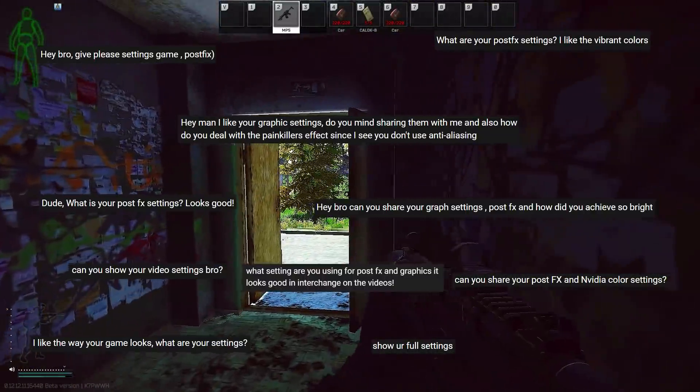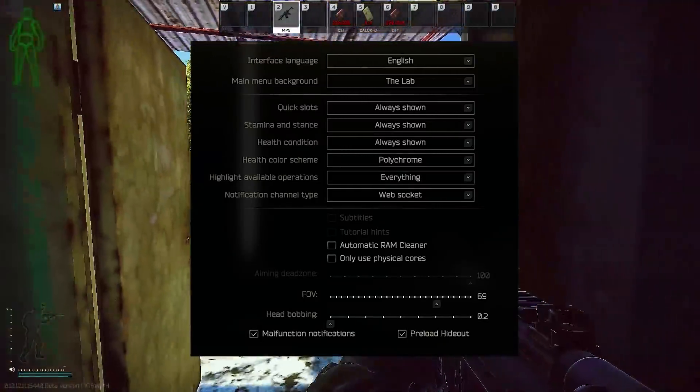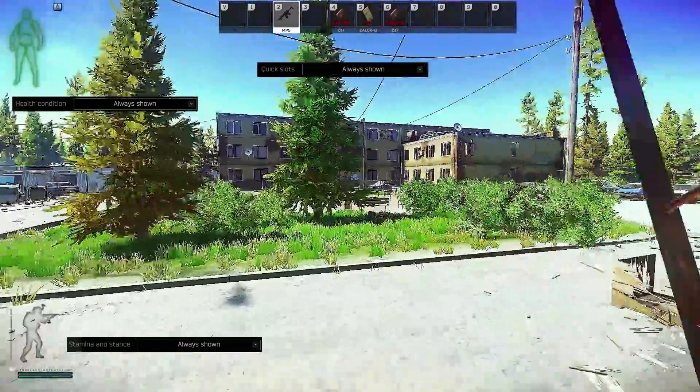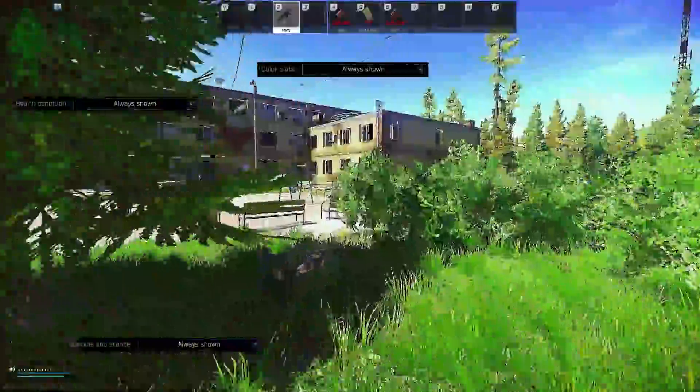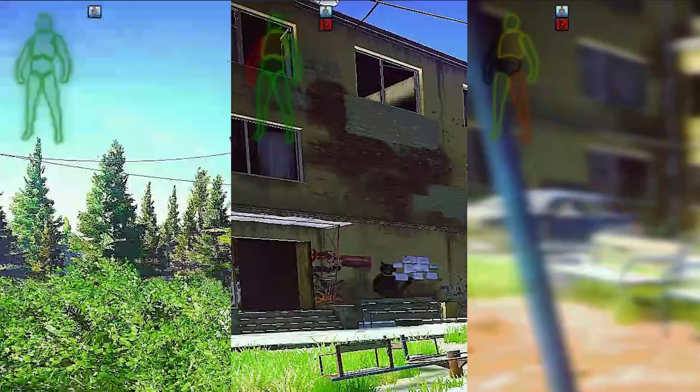A bunch of you guys asked for my settings so let's get right into it. Quick slots, stamina and stance, health condition are always shown so you can get as much information about your PMC as possible all the time. Health color scheme is polychrome because the contrast between green, yellow, and red gives you a much more accurate approximation of health than monochrome.